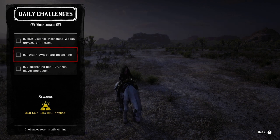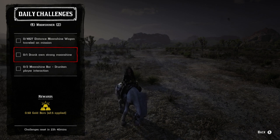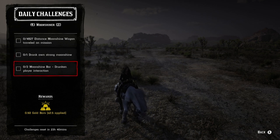Moonshiner roll — a distance of 4827 by moonshine wagon while on a mission. This is equivalent to two deliveries of moonshine, so there will be a bit of a gap between each delivery because you will have to go back to your moonshine shack and start a new batch, which takes anywhere between a half an hour and an hour. Next: drink your own strong moonshine — just start a batch, as long as it's a strong moonshine go to the bar and drink it. Once you sell it you'll have to start that batch over again. Two moonshine bar drinking player interactions — you will have to do this with a friend; basically both get drunk and then you slap each other.